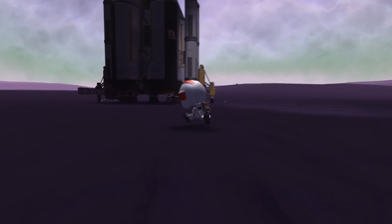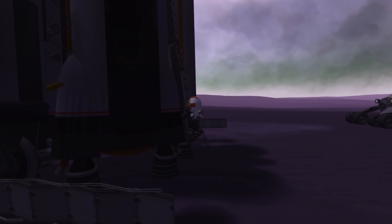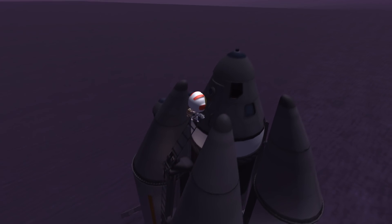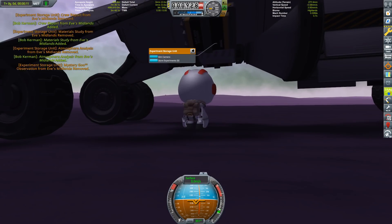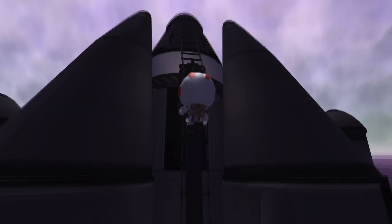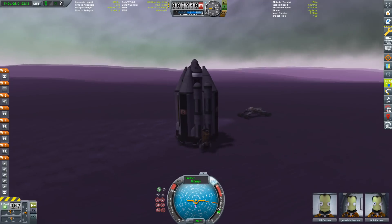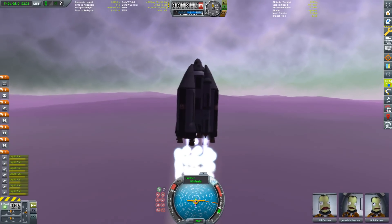Now we are at the return vehicle, and Jedediah takes the lead — he's going to climb those ladders and get in there. It's quite the climb, especially considering Eve's higher gravity; that's quite the athletic feat. Bob has got the science we collected, which we don't really need since we already explored Eve in the past. Look at that beautiful picture with the sun up there. That was a climb of about 18 meters — good on you, Jeb and Bob.